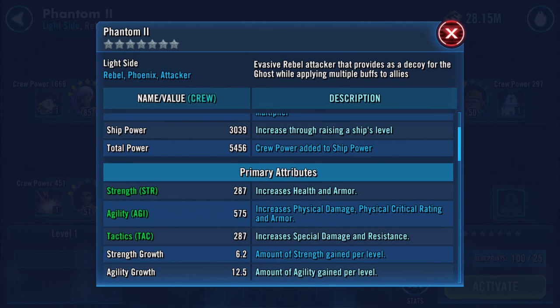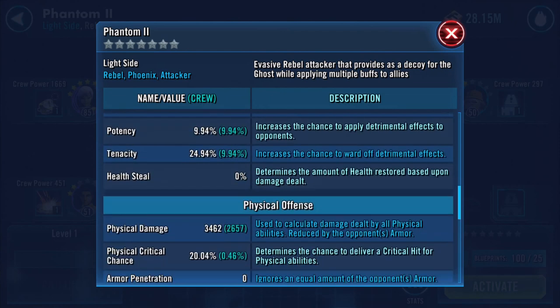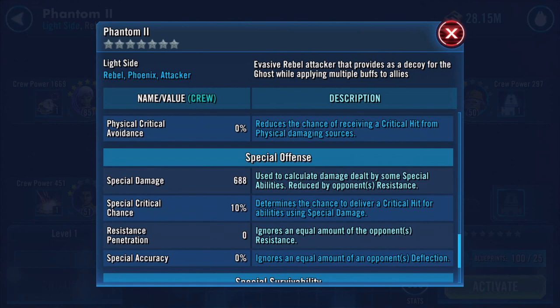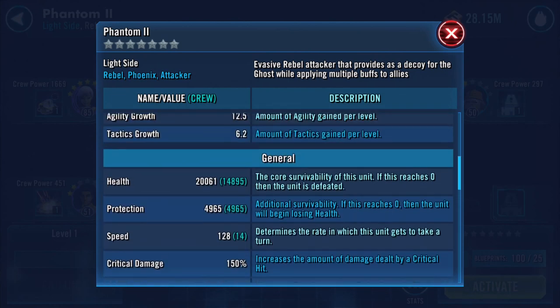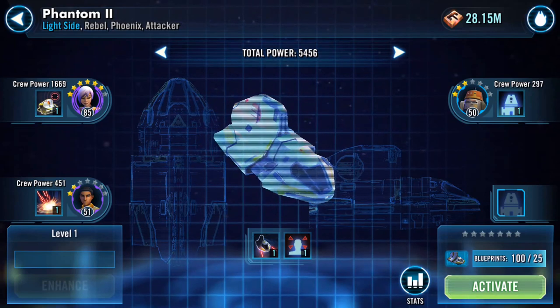Let's have a look at the stats on here. Health is 20,061, protection is 4,695, speed 128 - quite a bit quicker than Ghost, which makes sense. I'm just scrolling through these stats. You know, it's just like which is the button that makes them go bang - that's all I'm really interested in. Make it too complicated and I just can't do it.